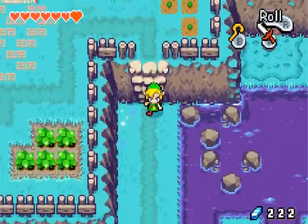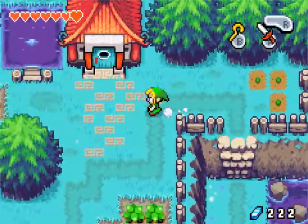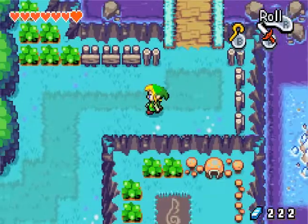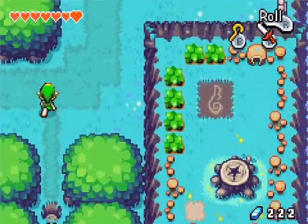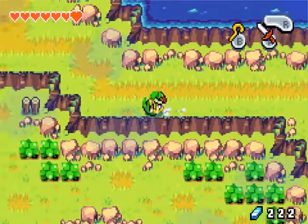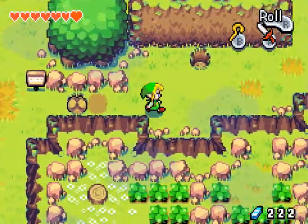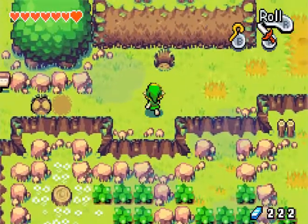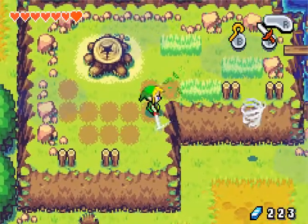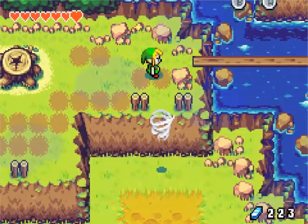Let us continue. We get just a seashell. Can't head down there. Let's push this, and now we have a shortcut over here. Awesome. Let's hop on up here. Sorry if I waste a lot of time chopping down grass, but it's good to do that wherever you go because of Kinstone pieces. Very lucky that that showed up when it did.